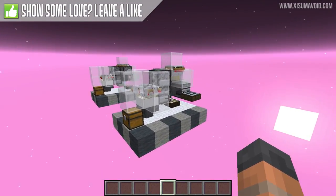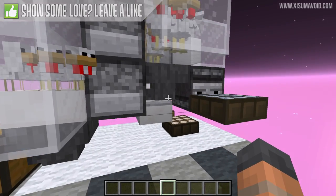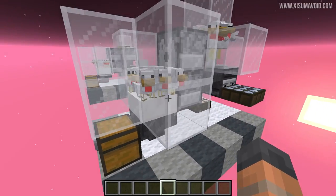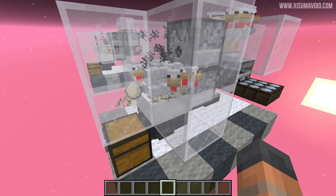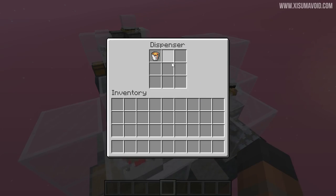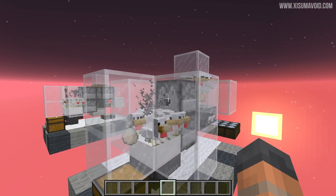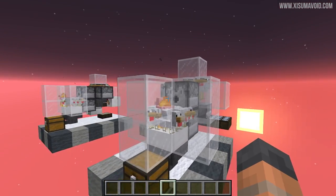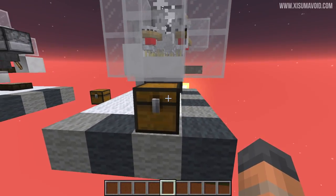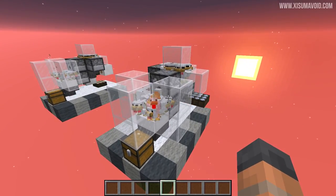We keep all of the chickens in a coop at the back. They will lay eggs which go into this dispenser at the bottom where the eggs collect, and they can then be hatched onto this half slab. The baby chickens will stand underneath the lava just above it, so when they grow into an adult they will be cooked by that lava. None of the drops will be destroyed - they fall on the half slab, get picked up by the hopper below, and go into the chest.